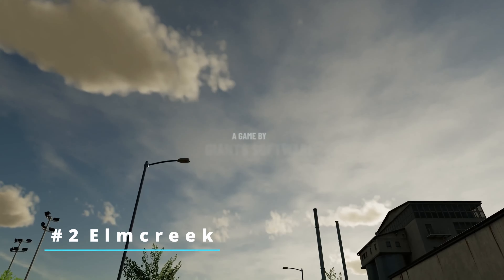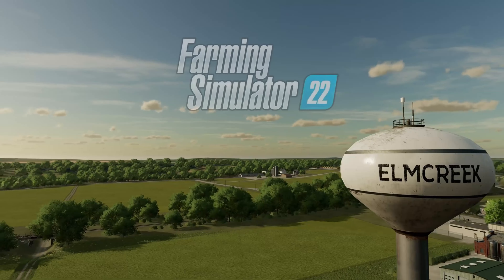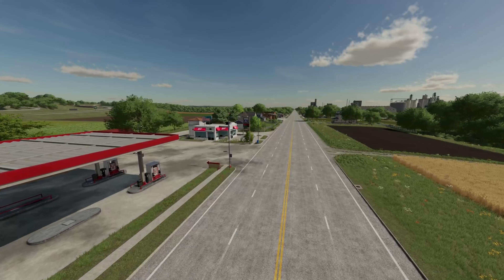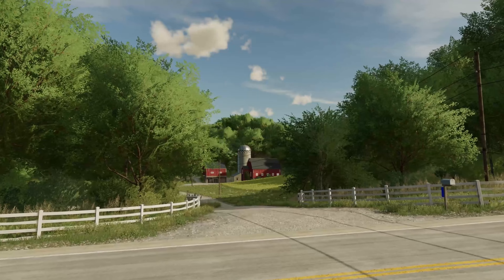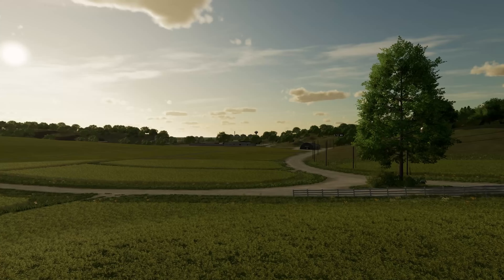Number 2: The new U.S. map, Elm Creek. Elm Creek is the U.S. map coming in Farming Simulator 22. This is by far the best American map that Giants has made for the base game. After the flop of Ravenport, which was the FS19 base game map, it's a very huge leap from Ravenport.